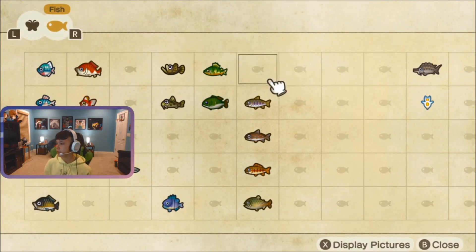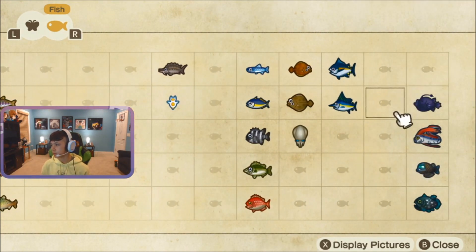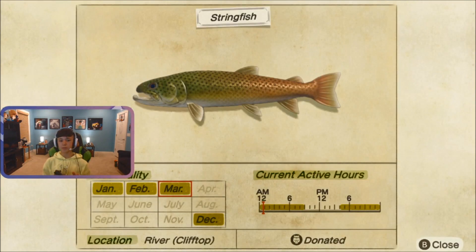The next one is the stringfish. This is probably the hardest one to get out of all these. If you don't get it by March, it comes back in December — at least you'll get it at some point. This is the hardest fish to get. You can only get it from 4 p.m. to 9 a.m., from the river, but it has to be the river on the clifftop. So, you'll need a ladder to get that.